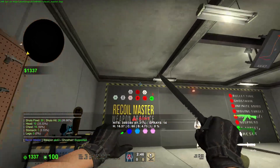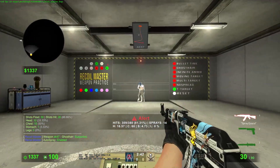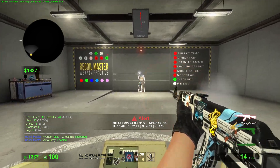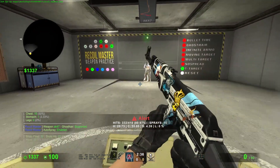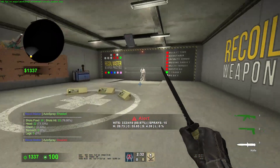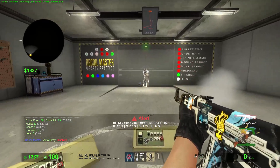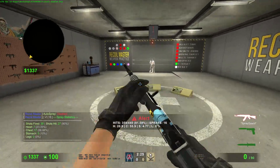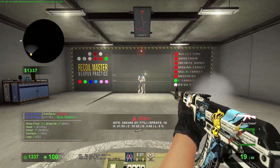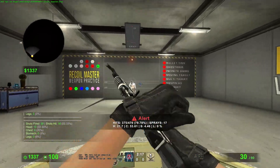This map is really cool. It has an AUTO spray feature — if I go here and just hold down mouse one, it does the spray pattern for me automatically. That got 76% with AUTO spray on. Without it, going for body shots I got 90%.